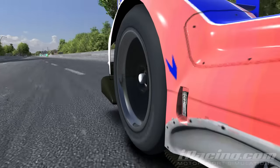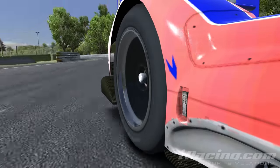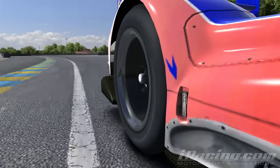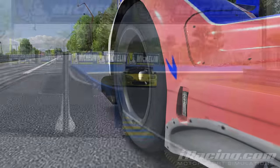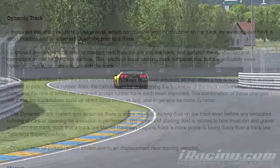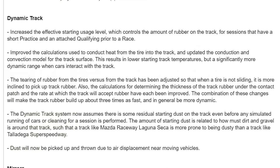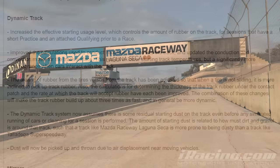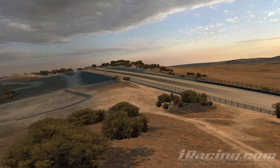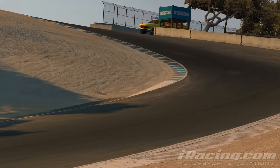Track surface temperatures will be reacting to tires burning rubber down into the driving line. There will be an increased amount of rubber built up and torn off into marbles on the edges of the track. Cold, clean tracks will be affected by their surroundings, with tracks like Mazda Raceway — surrounded by dirt on all sides — being dustier than those surrounded by bleachers and asphalt.